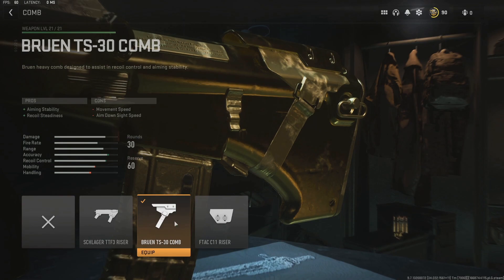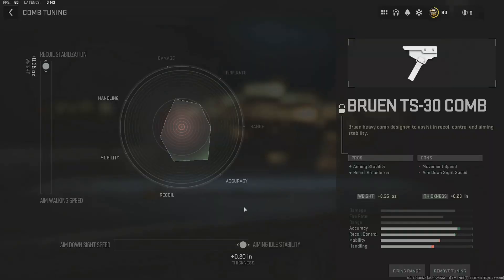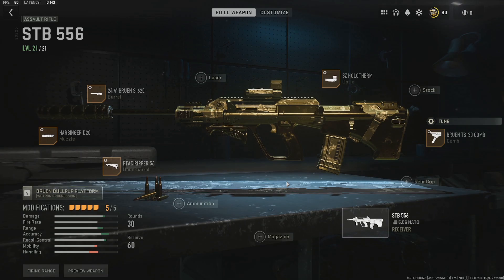Lastly, I'm using the Bruin TS-30 Comb. It just gives a little bit more recoil steadiness and aiming stability, and the tuning is towards aiming idle stability and recoil stabilization. Overall, this is just a super low recoil, super high damage STB build. This thing absolutely melts people, and I can't wait to show it to you in-game.